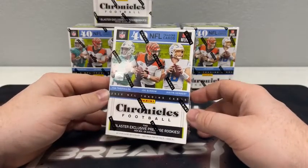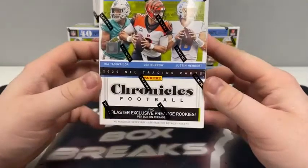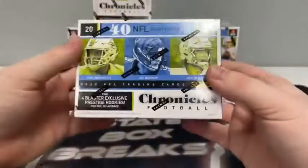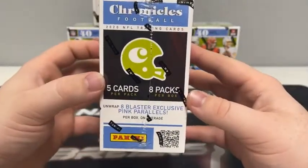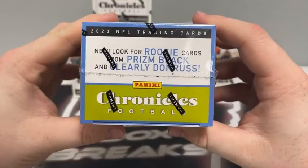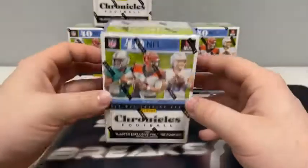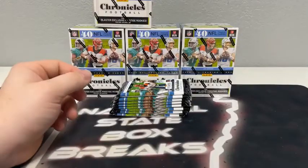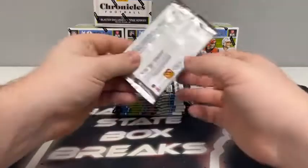I don't know the last time we did a five blaster box break of Chronicles, so I'm looking forward to it. 40 cards in each box — these are where you will find the blaster exclusive prestige rookies, about four per box on average. Here's a look at some of the randomly inserted cards. Eight packs, five cards per pack, total of 40 cards. We should see eight blaster exclusive pink parallels per box on average. You're looking for the Prism Black and the Clearly Donruss — those are two of the more pristine cards to come out of here. Good luck to all teams. All cards do ship; all rookie cards, all inserts, all parallels are always sleeved.